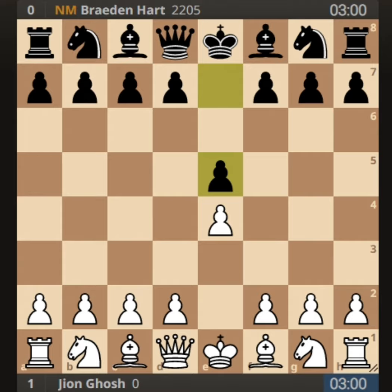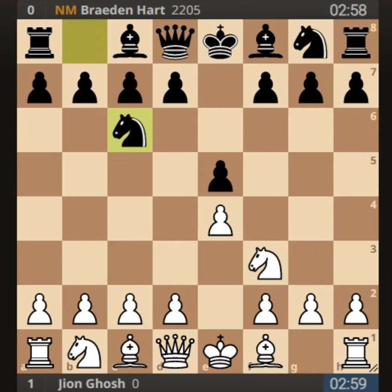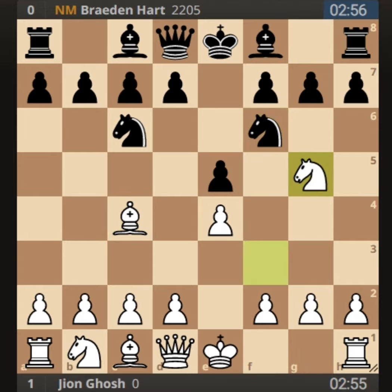I played knight to f3, just attacking the e5 pawn in the center, and he played knight to c6 defending that pawn. I then played bishop to c4 — the Italian Game — and he replied with knight to f6. Here I went for an attack with knight to g5, threatening knight into f7.